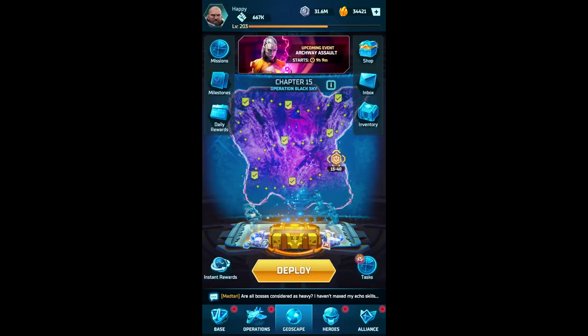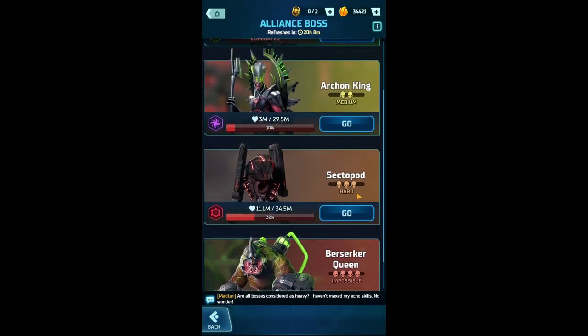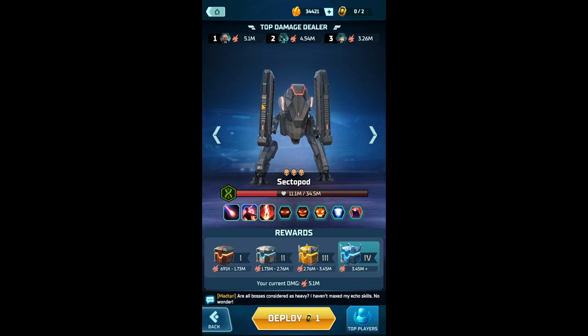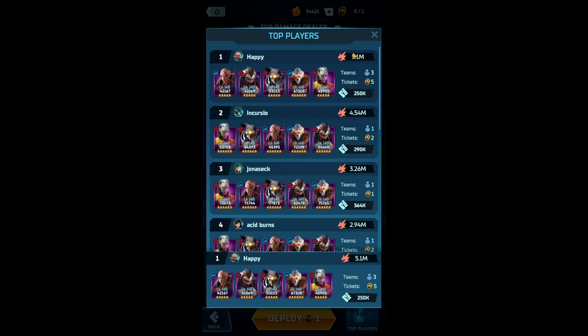Welcome to this video for XCOM Legends. The game is still in alpha, pre-release. Today's boss is the Sector Port on Heart. I'll go through some basics, show two different setups, and share some performance context. I was averaging only 1 million per ticket, with results ranging from 500k to 2 million per ticket.